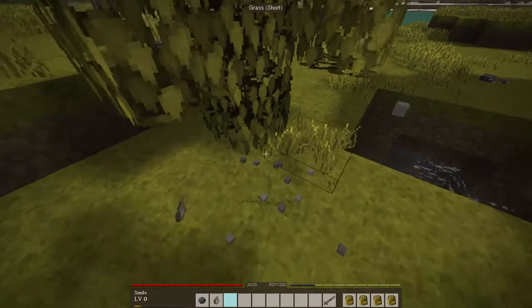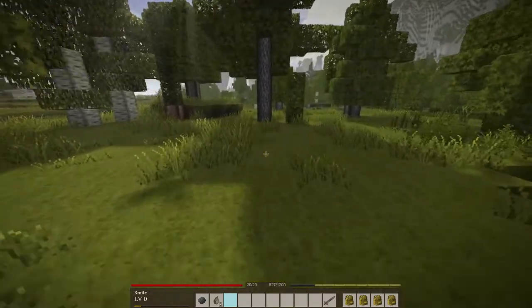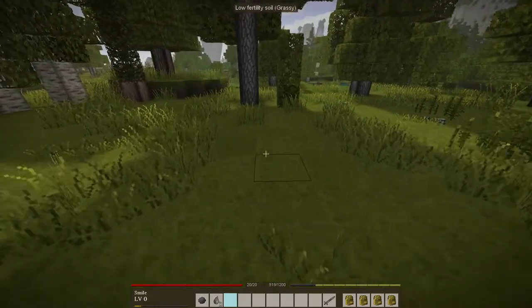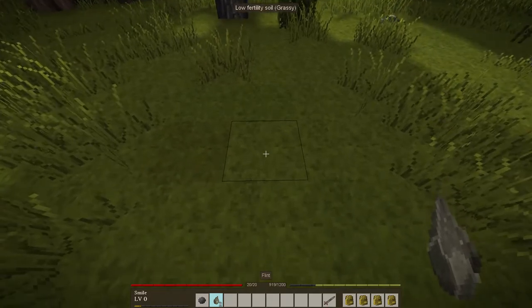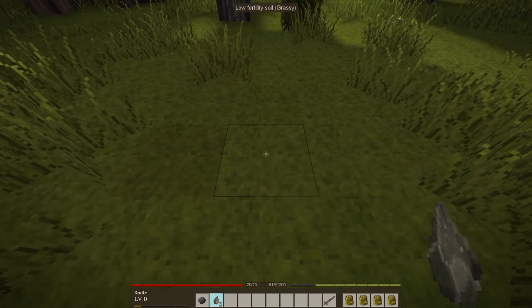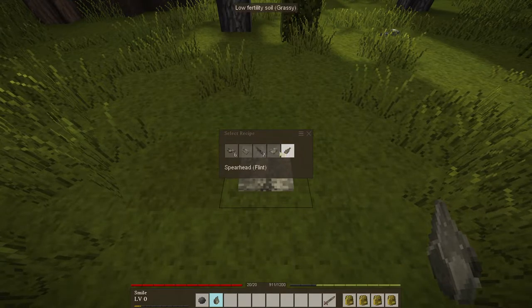Once you have the required items, place the flint or stone you have gathered into your hands. You need to place this resource on the ground so you can start the napping process. Begin by holding down the Shift key by default and right-clicking on an empty tile to place the resource onto the ground.